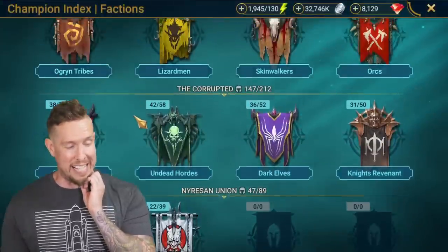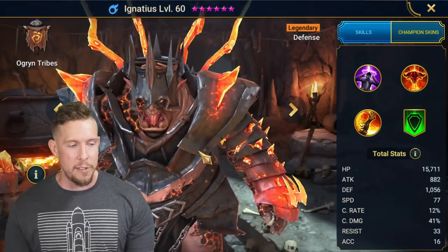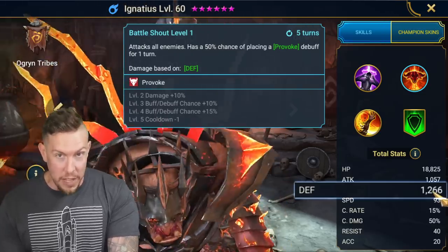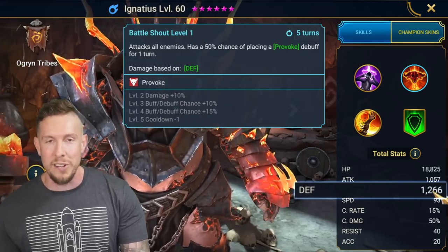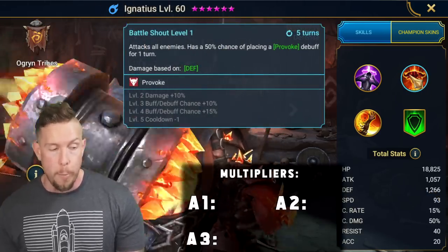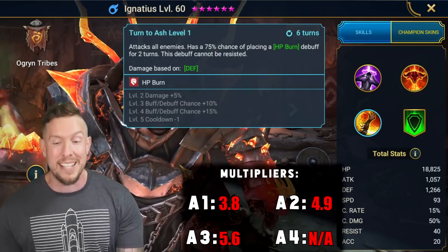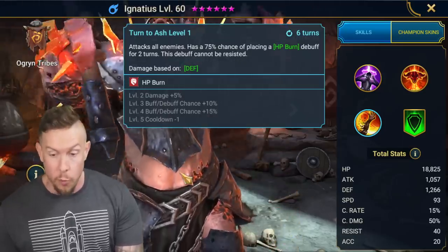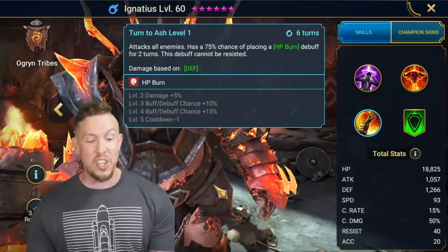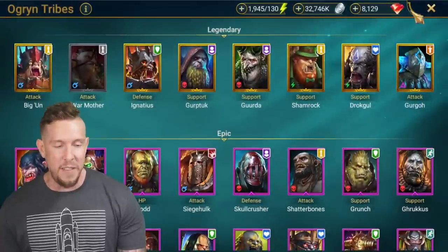Let's go into the top two here, guys. Any guesses? The second hardest hitting champion in the game, defensive base, is going to be in the Ogren tribe — it's none other than Ignatius. Similar to Krisk, he has two AoE attacks. Base defense is kind of low, and if his base defense were a little bit higher, Ignatius would be the best nuker in the game bar none. However, he makes up for it with multipliers. On the A2, it's a 4.9 multiplier on Battleshout — an AoE with a 75% chance of provoke. On his A3, it's a 5.6 multiplier. That is the highest number we will read in today's video — a 5.6 multiplier on an AoE with HP burn that cannot be resisted, on a five-turn cooldown. Ignatius can smack, deal some serious damage, and lay down HP burn that can't be resisted — a very competent defensive base nuker and HP burner.